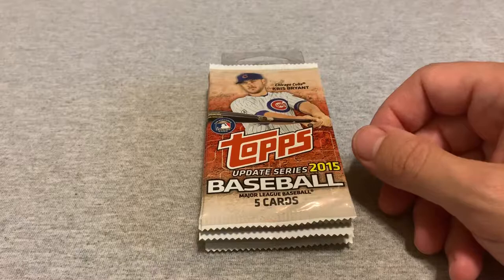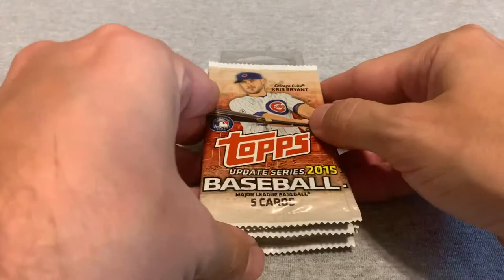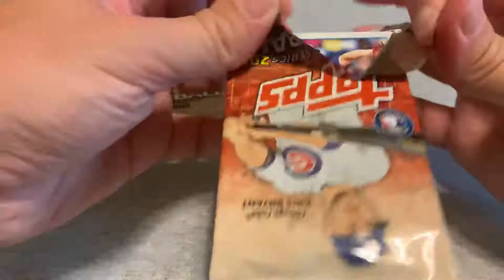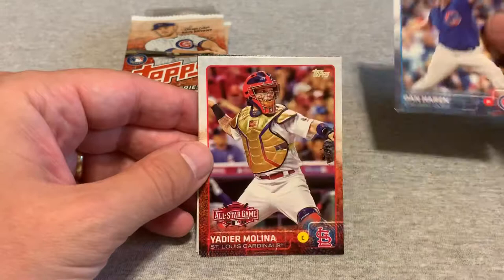What I'm looking for — what I haven't found yet — is the base set Francisco Lindor, which is the best card in the base set. And I'm still holding out hope that there might be a variation or any kind of insert or auto, but I have no reason to believe those are in these packs at this point. So we're basically just hoping for the Lindor in these last seven packs.